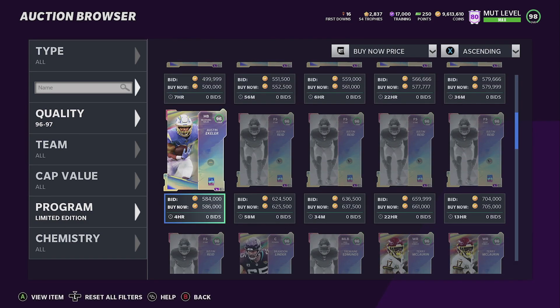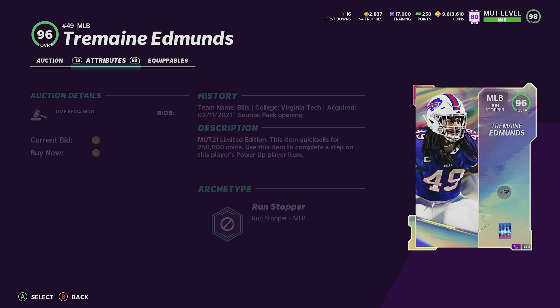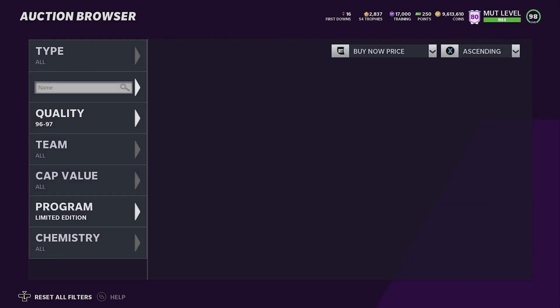Then we got Edmonds right here, middle linebacker — he's more of a run stopper. He doesn't get to 90 zone, I went over that in my last video. His stats: 90 speed, 91 powered up with sprinter, 93 theme team, 95 play rec, 94-95 powered up block shed, 95 powered up hit power, 97 powered up. Zone will get to 81 with times five, 86 with theme team — you're probably better off rocking run stuff on him.